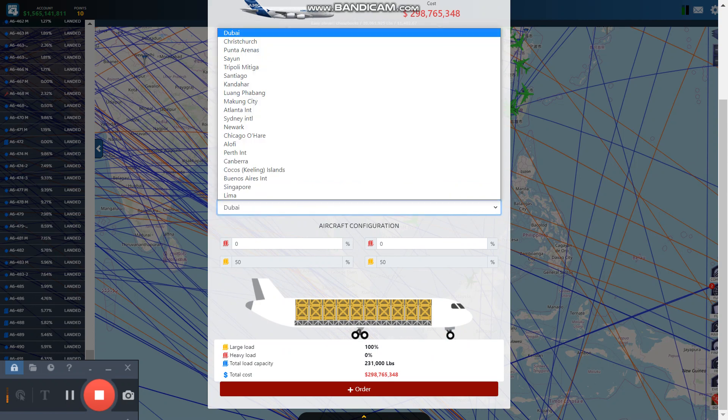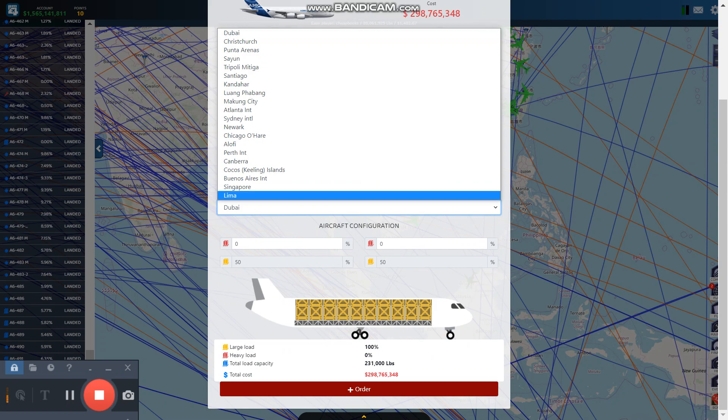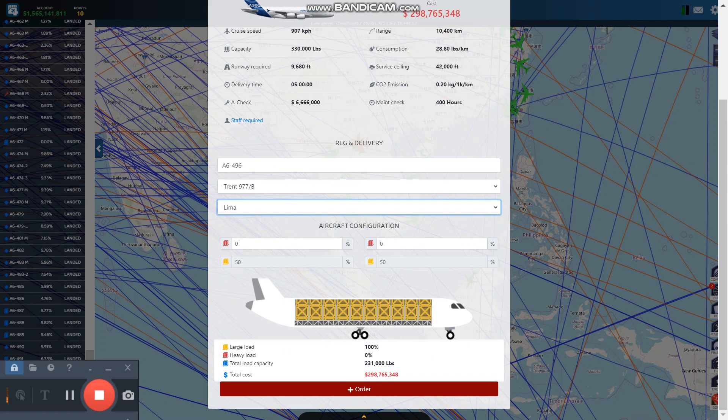I made a mistake — I put it for Dubai and I should not have done that. I want it probably on Lima, so I'm going to select Lima. That's a big mistake, but don't worry about it, because when you get it you just move it to another route. You do a route to your hub that you want it to go to, and you'll break even on the cost.